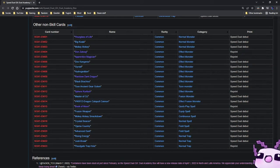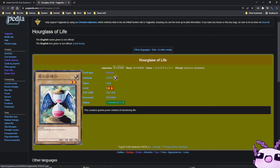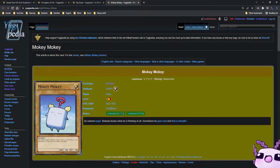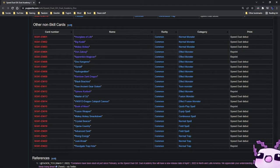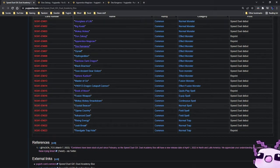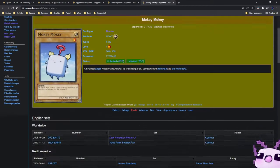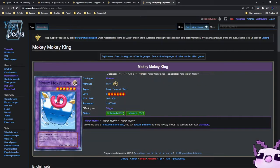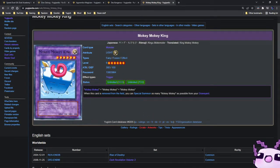We have some other non-skill cards. Hourglass of Life is the newest card being imported from the OCG — the only card that's been imported. We also have Big Koala, Moki Moki as a normal monster, so if you were collecting Moki Mokis you have another print to get. Other good reprints include Don Zaloog, Apprentice Magician, Des Kangaroo, Rainbow Dark Dragon, Sphere Kuriboh — always great to have in this format — Master of Oz, VWXYZ Dragon, and Bokumono as a common reprint. You also have Moki Moki Smackdown. I'm surprised that Moki Moki King didn't get reprinted — that's kind of weird.